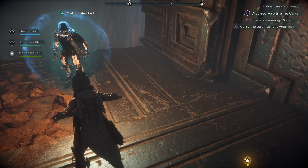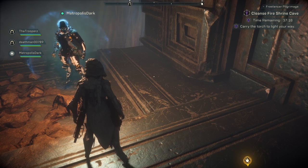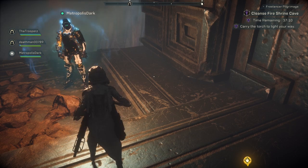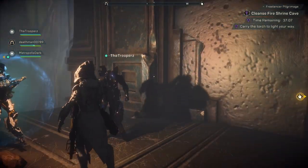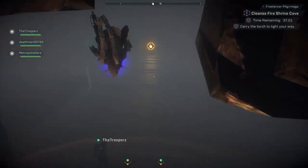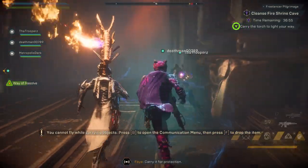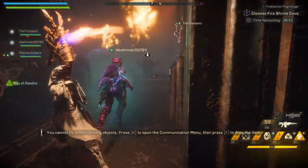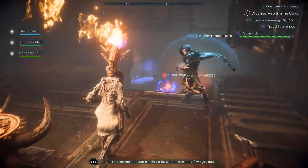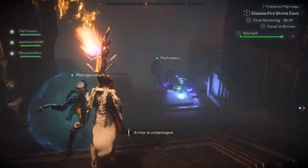The next event is called Cleanse Fire Shrine Cave. This event is always in the exact same location — the other two events spawn randomly on the map, but this one you will always find. It reminds me of the ME3MP Escort the Drone or the Torch event from DAI MP. It feels like classic old school BioWare. You're going to pick up the torch and carry it to a bunch of little shrine areas, place it in, and it will light the fire. If you go outside of the fire or you're not the torch carrier, you will destabilize just like you do in the cataclysm outside the safety bubble.